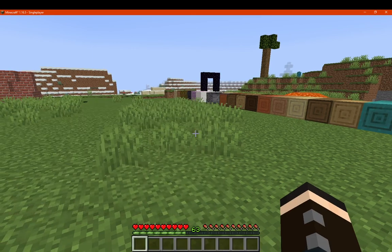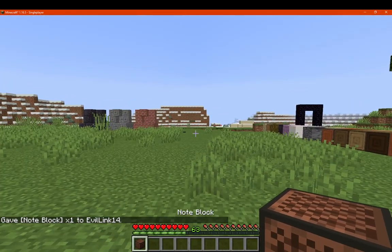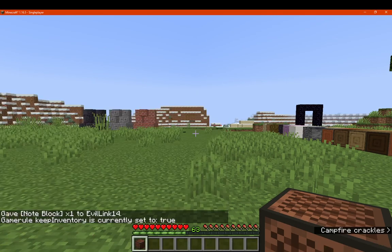Let's see, we'll just do a slash kill. I don't have anything on me, we'll just go with note block, for example. I do have keep inventory on, I think, so I'm going to want to turn that off.